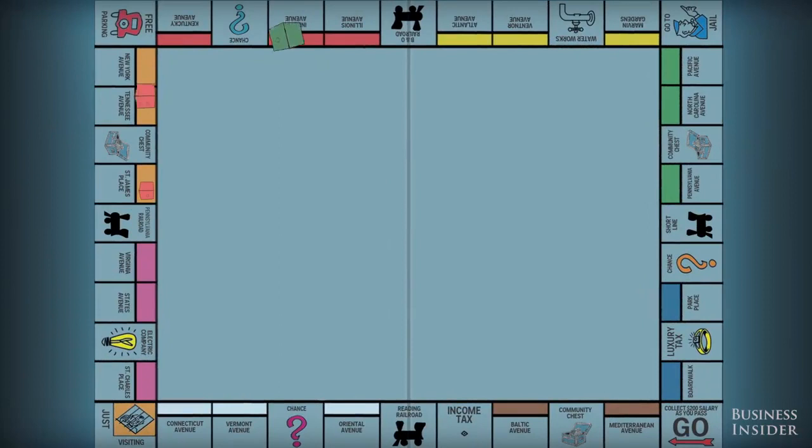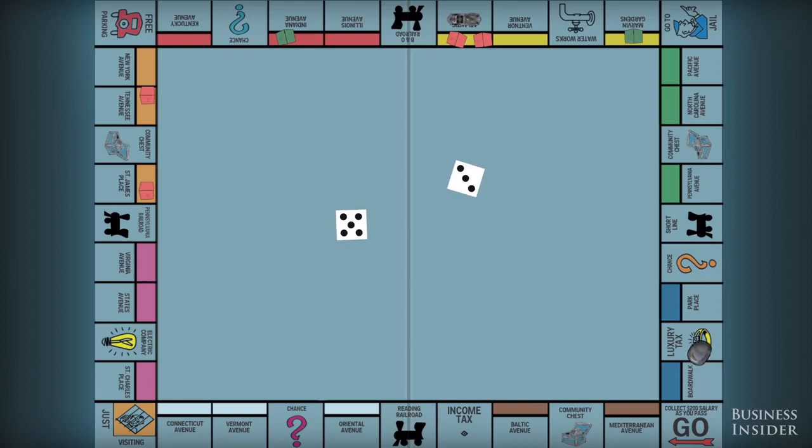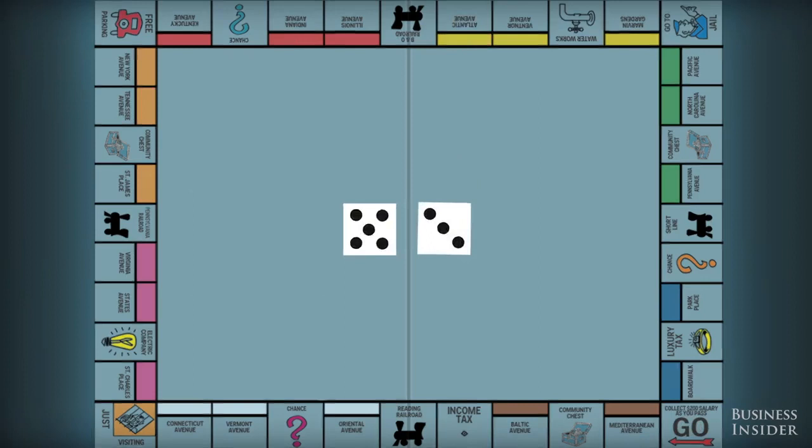Monopoly — a game that provides both hours of entertainment and a good excuse to ruthlessly cut down friends and family members. It turns out there are a few math-based tricks that make winning easier. Monopoly is a classic game of chance, which means moves can be estimated with probability calculations. We can use them to determine where the board's hotspots are and how well specific investments can pay off.